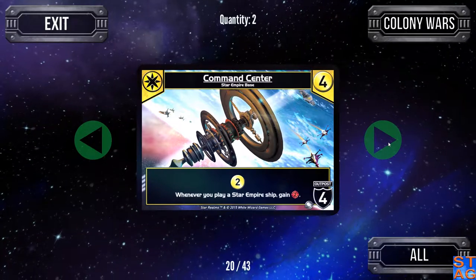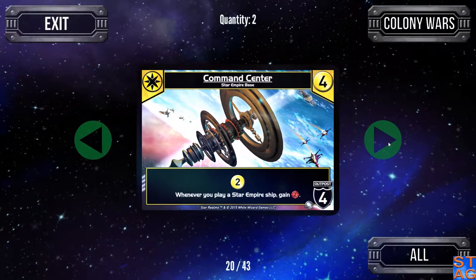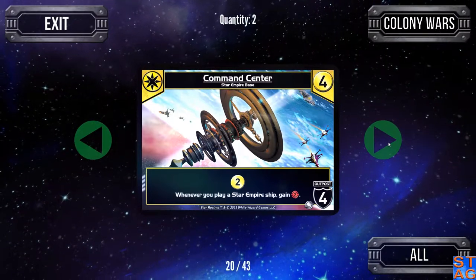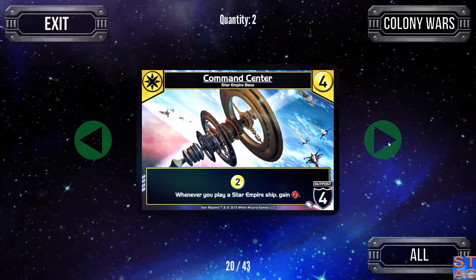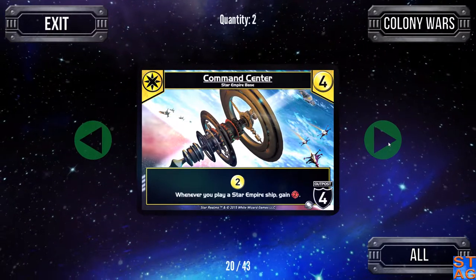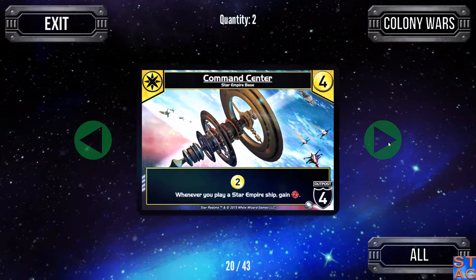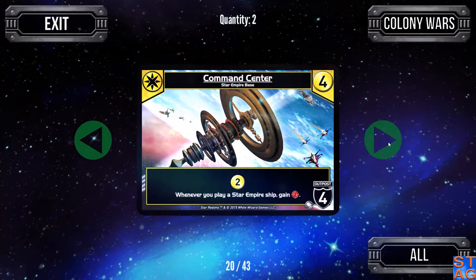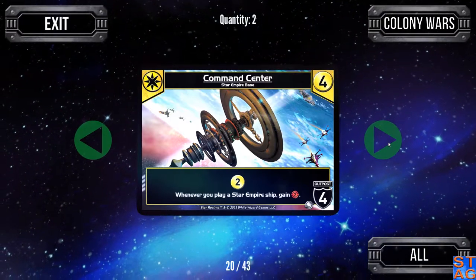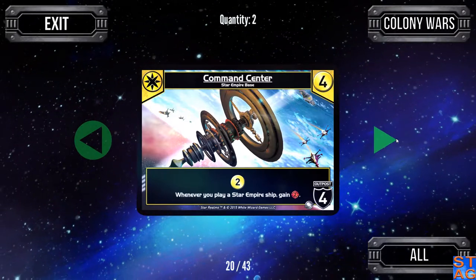The Command Center of the Star Empire is another card I really like. It's an outpost of four — you have to go through it before attacking your opponent directly. Gives you two trade, and whenever you play a Star Empire ship, you get two attack. Be careful when doing a play-all: if you have this card and Star Empire ships in your hand, you need to play this one first, then play your Star Empire ships to get the two attack bonus from each vessel.